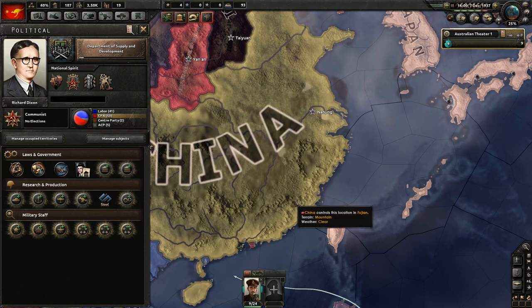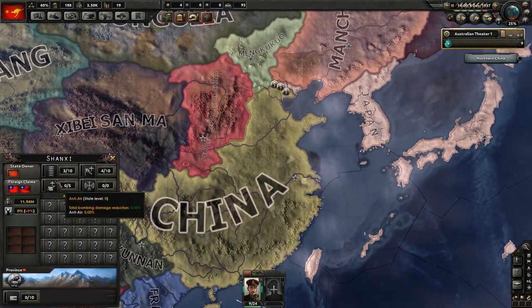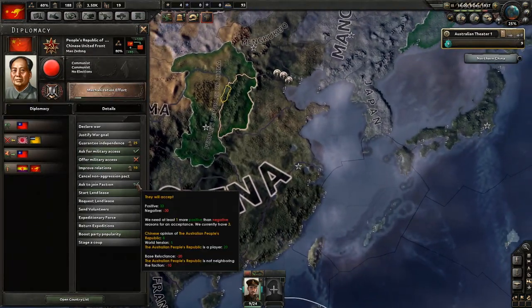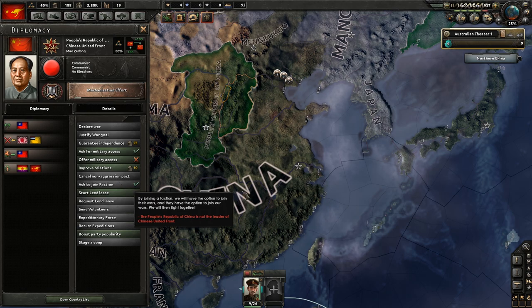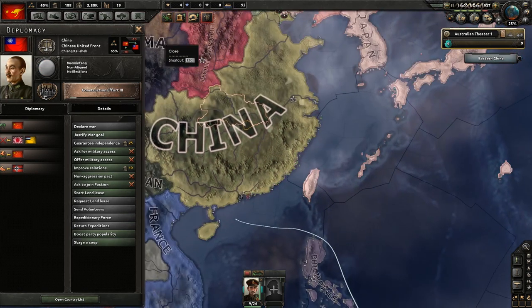This is going to be awesome. Our civilian factories will stop being used for consumer goods. We'll get a bonus to conversion cost, and we'll get a bonus to construction speed for military factories. Yes please. And the People's Republic just joined something — China's United Front. Can I join your faction? Oh, you're not the leader — you're never going to accept me.